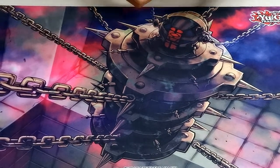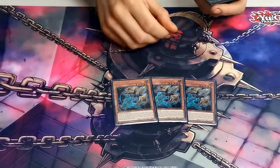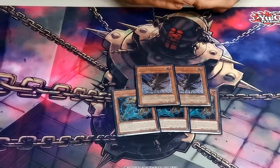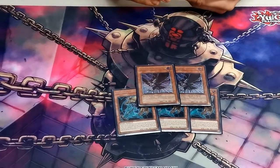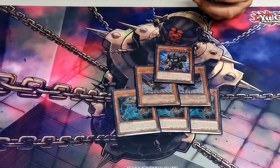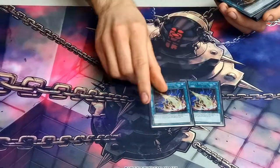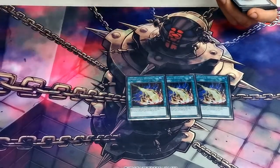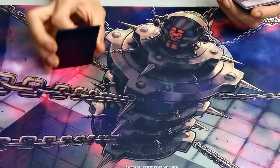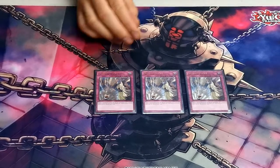Side deck: triple Lancia — you need it, it's amazing. Double DD Crow — this was ridiculous all day, especially against Drytron and Tri-Brigade. One Ankh — this literally never came out today, I want to swap it for a third Crow. Three Forbidden Droplet because it lets you be ignorant going second against random decks. Three Twin Twisters for back row. Three Solid Soldier because I couldn't think of anything good to side going first.